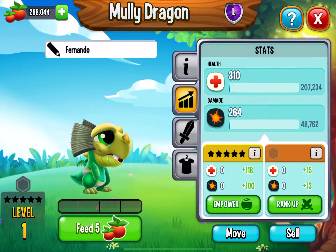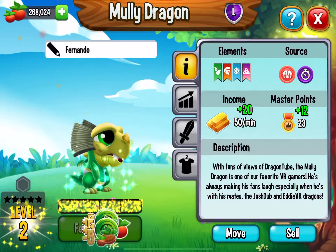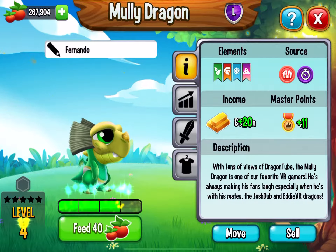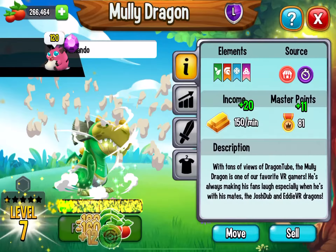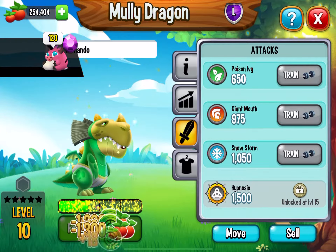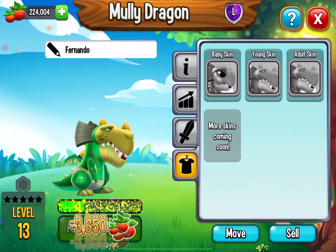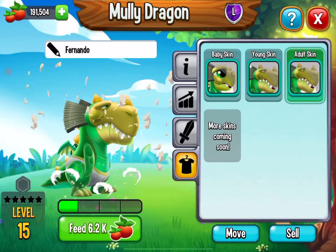Let's read the description: 'A ton of views on Dragon Tube — the Molly Dragon is one of the favorite VR.' Now let's max him up quickly to level 25.